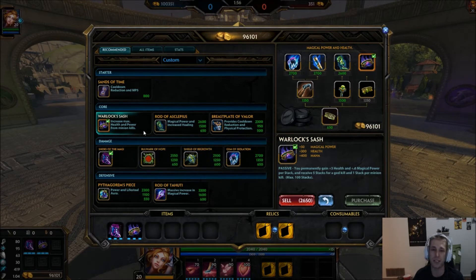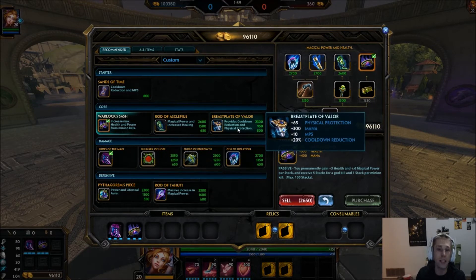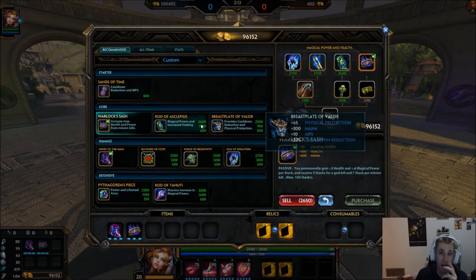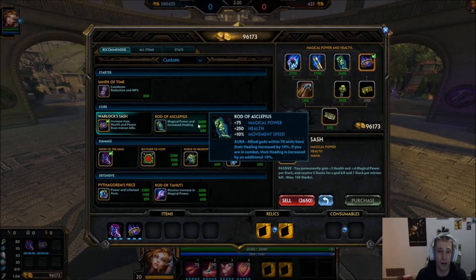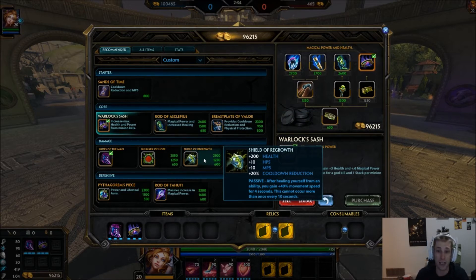After Shoes of the Magi, go into Warlock's — those two you definitely have to get to start building stacks. As the third item it really comes down to how the game is going. If I'm taking a lot of poke damage from their solo laner or jungler, I'll pick up Breastplate of Valor. If I'm not really taking much damage but getting ganked and my teammates are coming over, I'll pick up Rod of Asclepius just to get more healing.